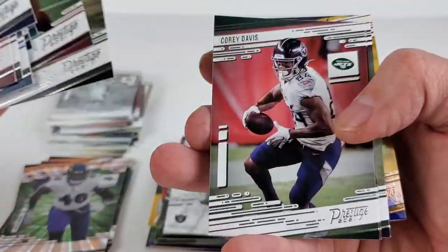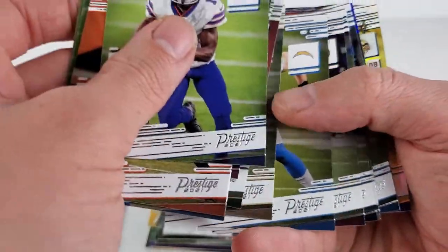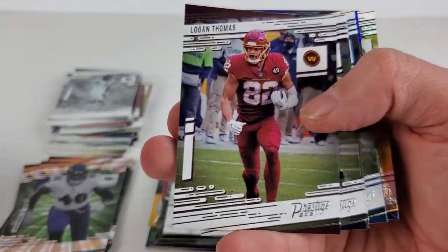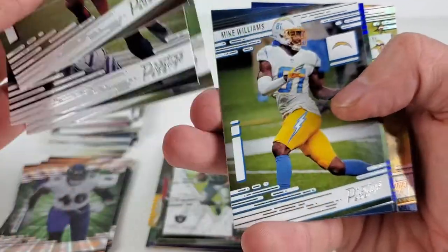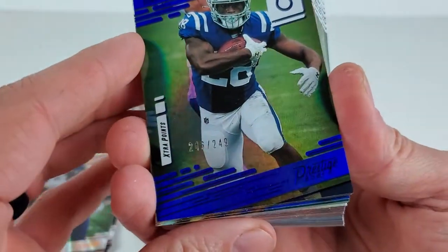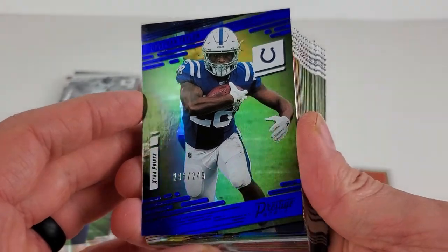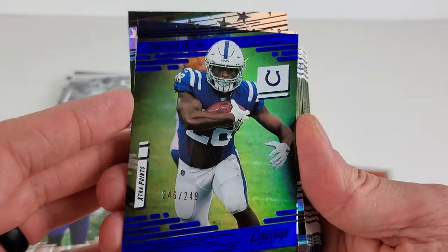Bosa, Gregor, Corey Davis, Chubb — just trying to get to these parallels and inserts, the big time stuff in the middle. We have a numbered Extra Points blue of Jonathan Taylor, who's having a phenomenal season. Numbered out of 249.